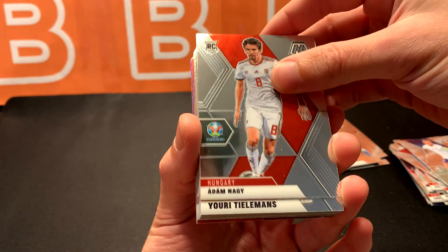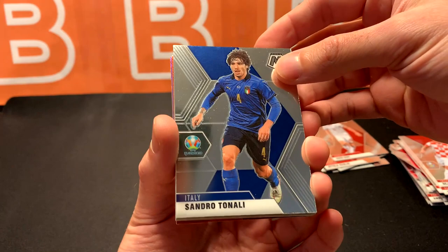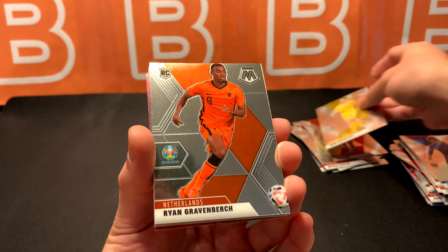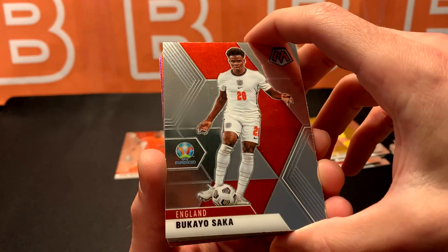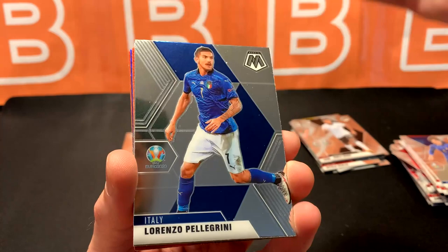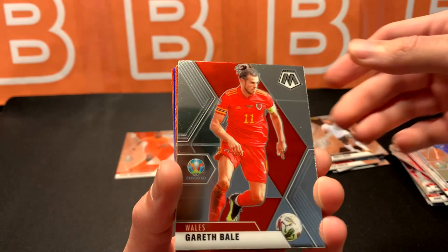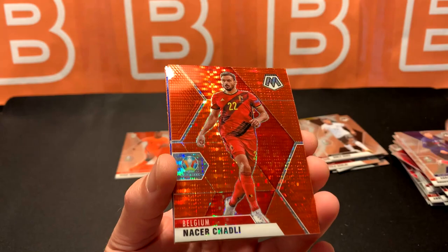I'm going to try to fly through these. Belgium, Kapianski. A little more familiar with these guys now. We've got Tonali for Italy, Gravenberg, Saka, Olmo, Baku, Summer, Pellegrini for Italy. And we're almost at the pulsars — we've got a Gareth Bale, Rabio. And here we go. Nasser, Chudley for Belgium.